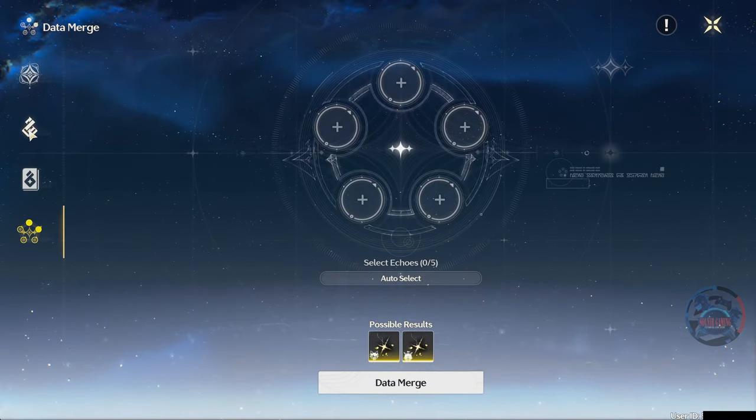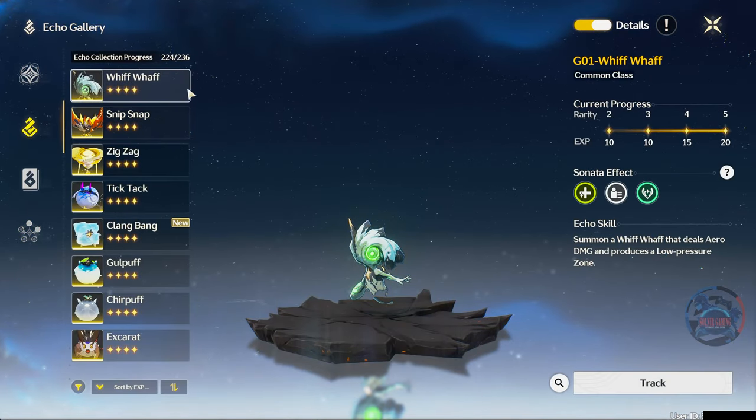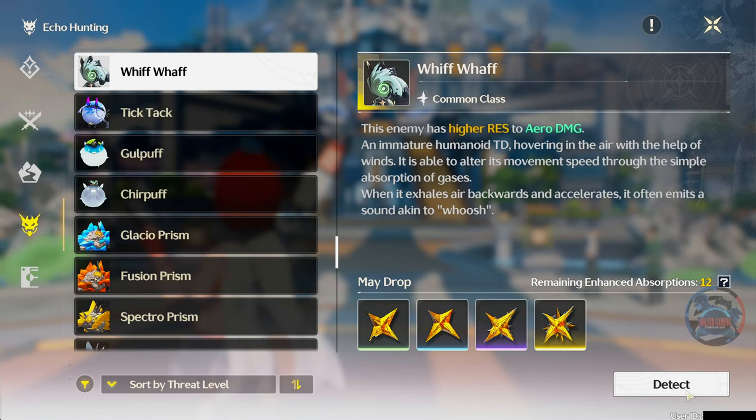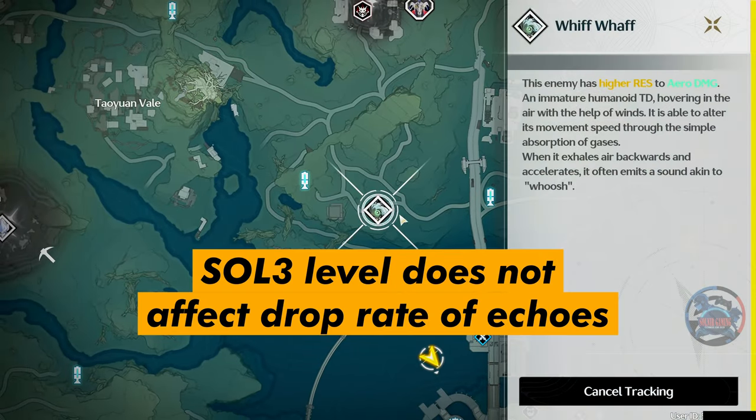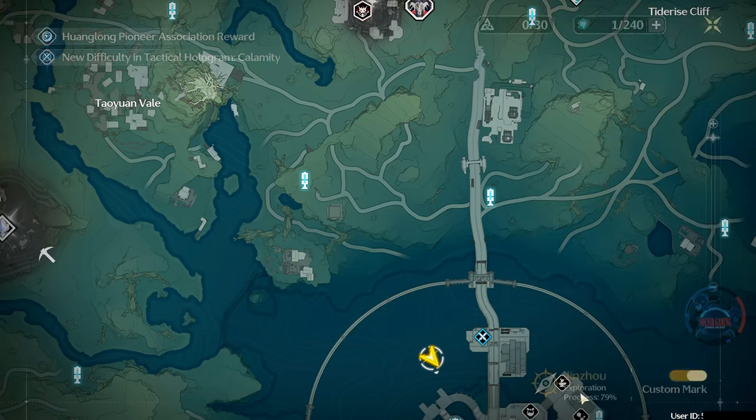Second option is to use the locate function of your databank and start traveling the world to farm them. You can even locate echoes that you have not encountered. You can farm them using a lower Soul 3 level to make things progress a little quicker, as the Soul 3 level does not affect the drop rate of echoes — only your databank level will affect that drop rate.